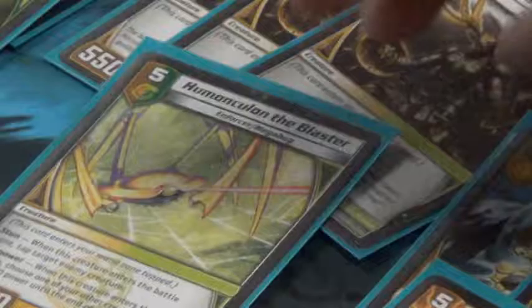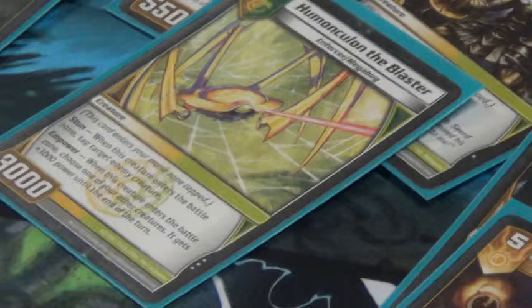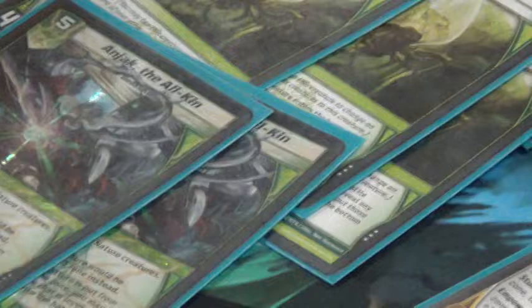I kept wanting to play two Homunkelos because his effect is really good, especially if you have BBP out — you can tap more creatures and control the board state. But he talked me down to just one, to keep the multi-civ count low. We don't want to get multi-screwed when we need to play key cards like Sasha or our evos. Anjack is also great — 8000 power, and when he dies you get Broodmother back, or something like a hexproof dude or PPR.